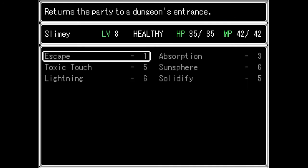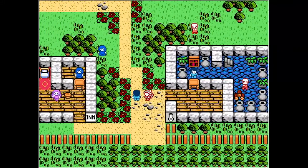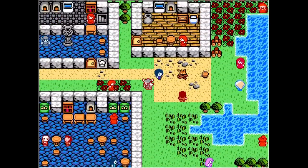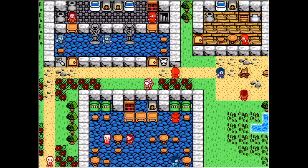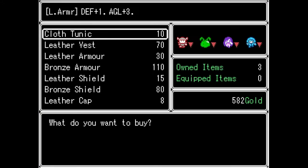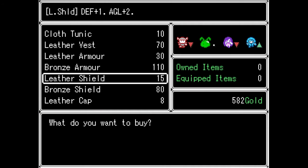Abilities - it returns party to a dungeon's entrance. Same thing, but now I have two people that have that magic ability, which is good. I like that. That definitely will help us out - we don't have to be so careful on Hunter's magic. I'm going to go in here real quick and see if there's bronze. They have it.